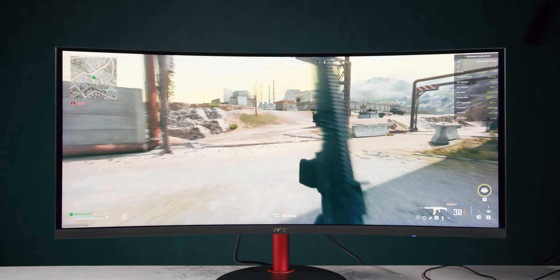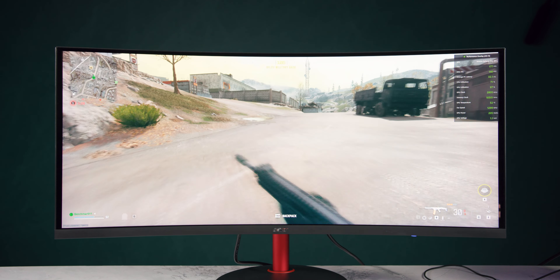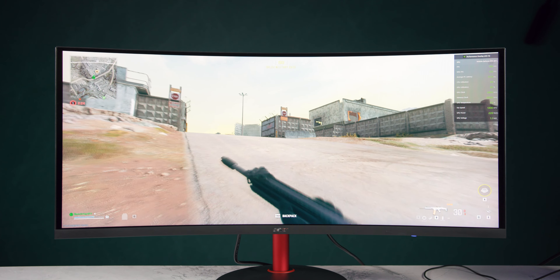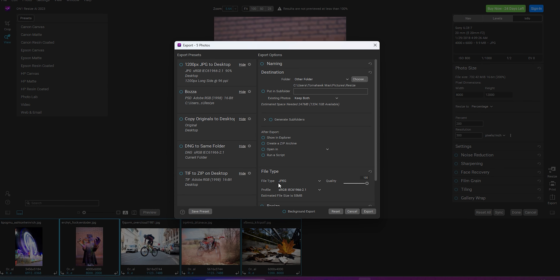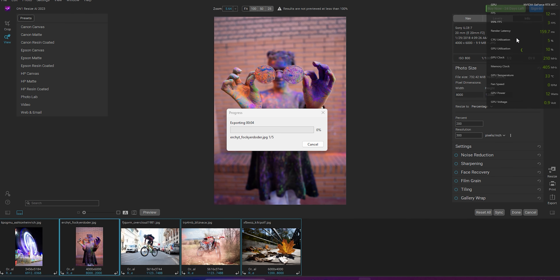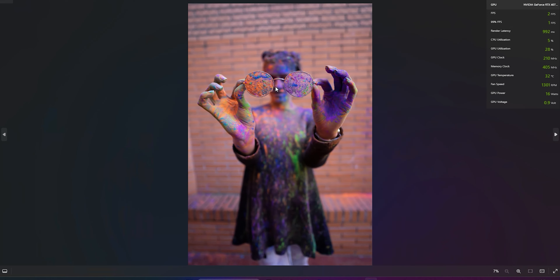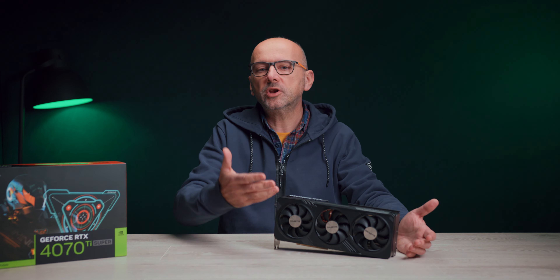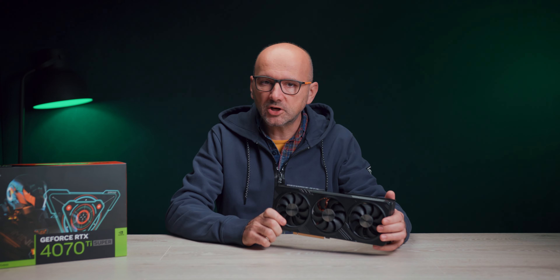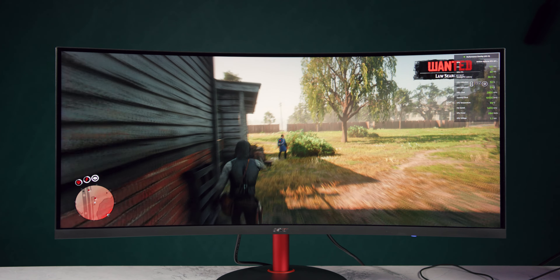Nvidia je s druge strane pripremila jak kontra-argument koji se tiče sve jače afirmacije AI servisa na klasičnim desktop računarima, koji će se bazirati u velikoj meri na snažnim grafičkim procesorima. Otuda je RTX 4070 Ti Super 16G preporučen za promene koje će uskoro slediti — sve prisutnije generativne mogućnosti i funkcije veštačke inteligencije, čiji se dolazak na desktop PC platformu najavljuje već tokom ove godine. To su nove sfere uticaja vaše moćne grafičke karte.